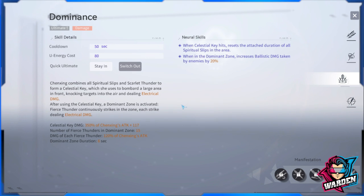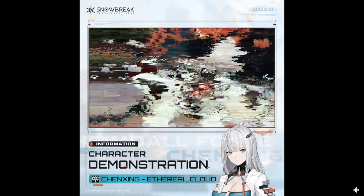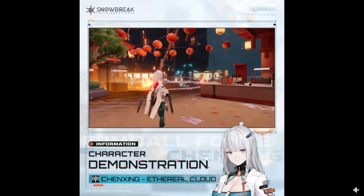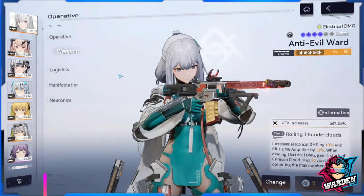Her ultimate skill, Dominance, is also damage-focused. It bombards a large area, knocking targets into the air and dealing electrical damage. After using the Celestial Key, fierce thunder continuously strikes the area. With neural skills unlocked, Celestial Key hits reset the attached duration of all Spiritual Slips in the area, and enemies in the zone take 20% increased ballistic damage. This skill is great for bosses with multiple parts.